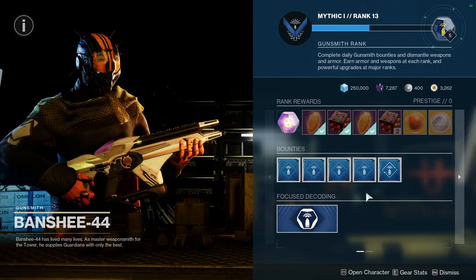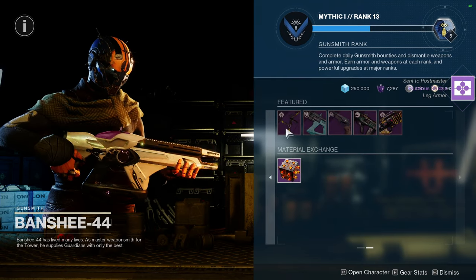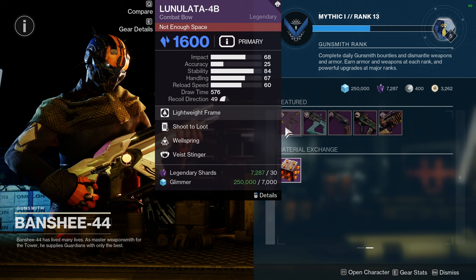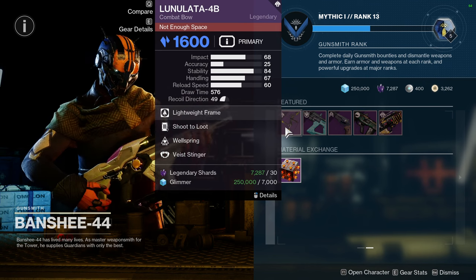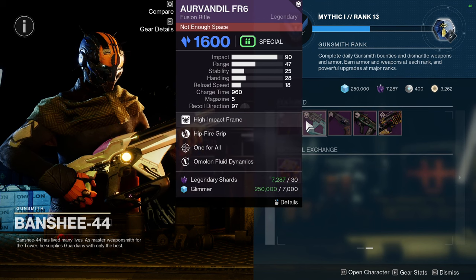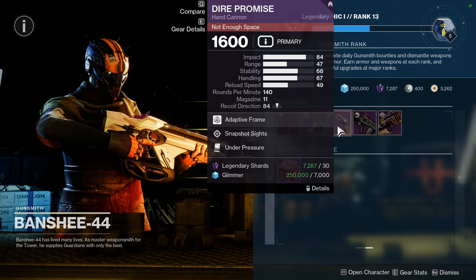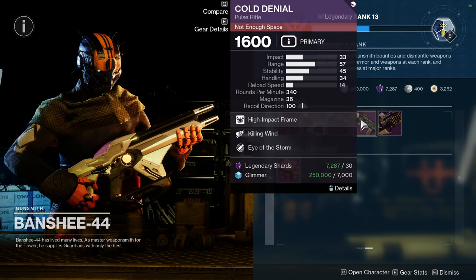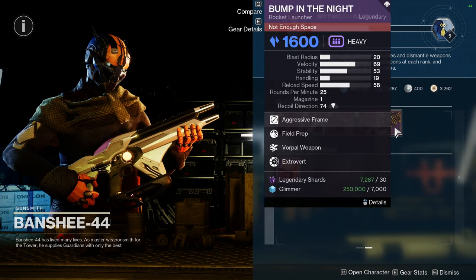Alright, Banshee — let's go. It's funny because focusing on decoding makes looking at Banshee less relevant, but we still do it because people have asked. We have — I'm not even going to try to say the name — Wellspring. If this was Loot to Shoot paired with the perk that makes you shoot faster when you hit heads, I would have said this was a pickup for sure. Arvindale FR6 has Hitfire Grip and One for All. Dire Promise has Snapshot Sights and Under Pressure. Cold Denial has Killing Wind and Eye of the Storm — that's not bad actually.